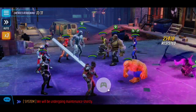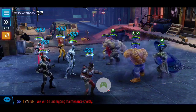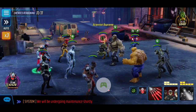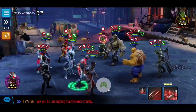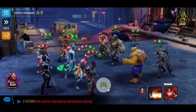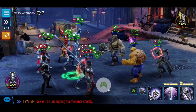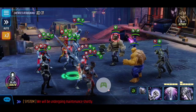From the very start, we want Falcon activating speed up for the turn meter. The two targets I recommend taking down first are Scientist Supreme — I apply a slow on The Thing since he moves slower — but we use Black Bolt's special on Scientist Supreme right away because she has a revive capability and can flip negative conditions on her team. We want to remove her immediately.